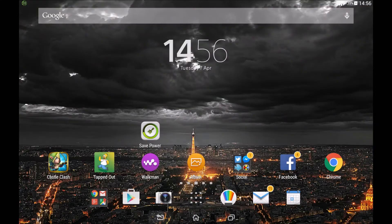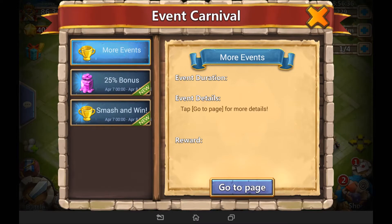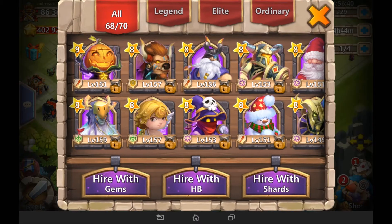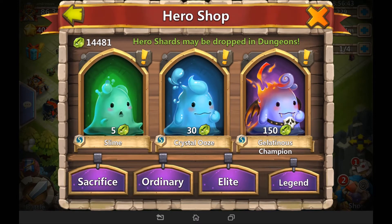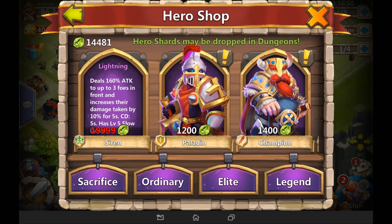Third — and probably what everyone has been talking about — is the new shard hero. Heading into heroes, under legendary with shards, you'll see the new hero Siren. The skill description reads: deals 160% attack to up to three foes in the front and increases their damage taken by 10% for five seconds, with a cooldown of five seconds and a level five of five slowdown built in.